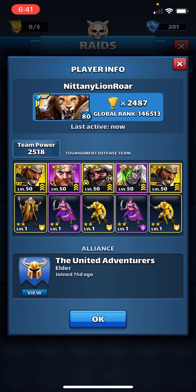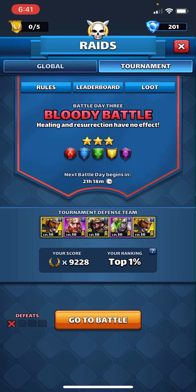Alright, so I set this defense up during my live stream and I called it the Bumblebee defense, and that's because it's alternating yellow and purple. I'm going to talk about why I think that works in just a moment. But just to update you, this is a bloody battle tournament and we're using only three stars.